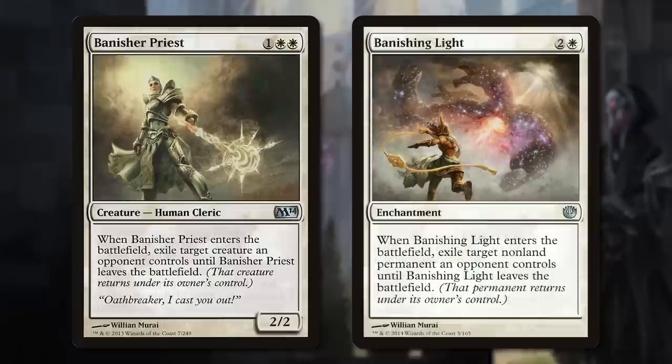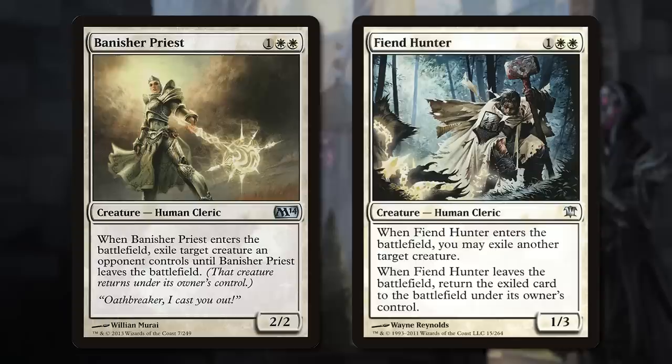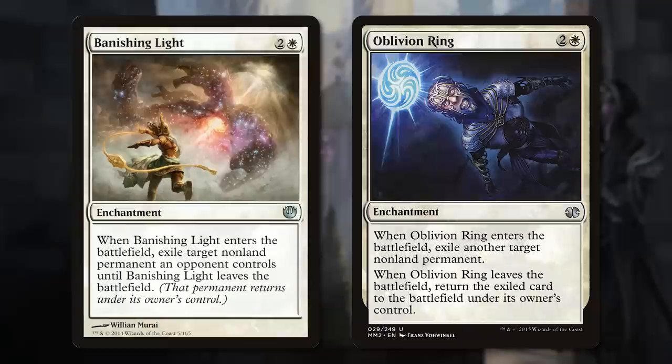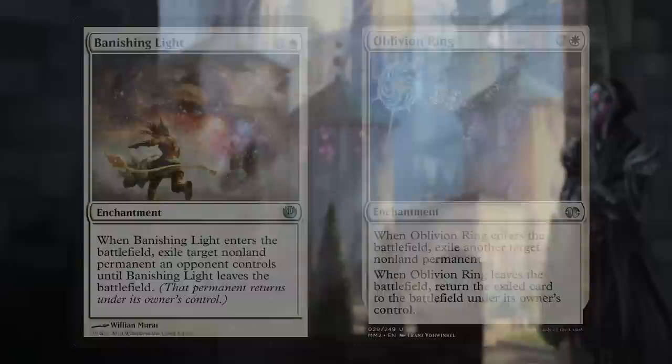We moved away from Oblivion Ring and Fiend Hunter, and into Banishing Light and Banisher Priest. Note the difference in wording here. Under these new wordings, if the card is gone by the time the ability resolves, it simply won't exile the creature — it only exiles it until it has left the battlefield, and it already has. Quite subtle. But still, every now and then you will see a new one. Spell Queller is a good example of a card we did this way, because it doesn't work the other way.